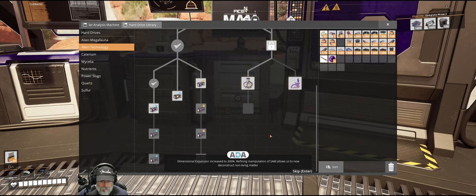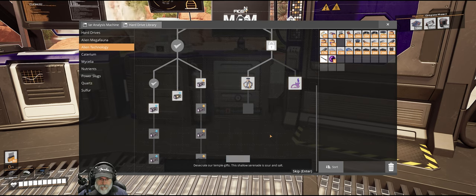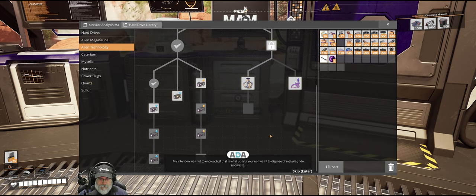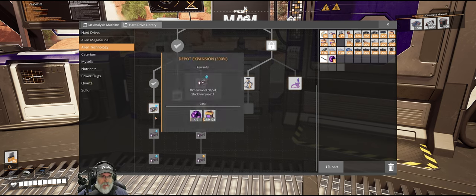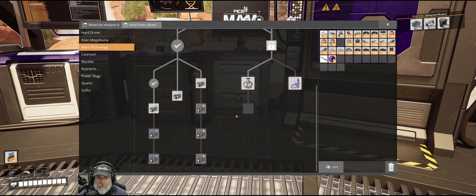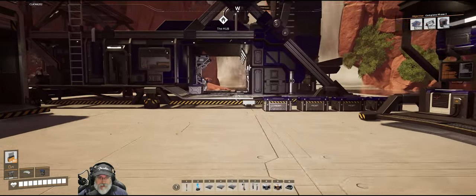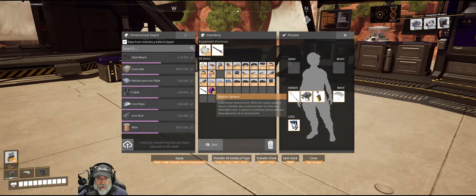Dimensional expansion increased to 200 percent - refining manipulation of SAM allows us to deconstruct non-living matter down to its atomic components in one dimension and store it in basic bound states in another. We don't have enough Mercer spheres to do the next stack increase, but that means we can now double the stacks - oh that's a beautiful thing. We'll use our remaining Mercer spheres just to make four more depots.